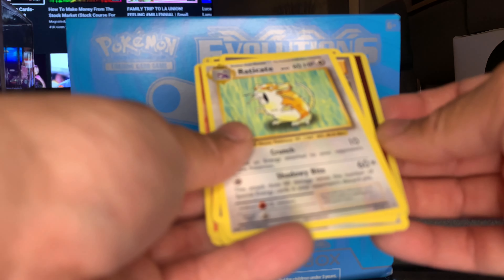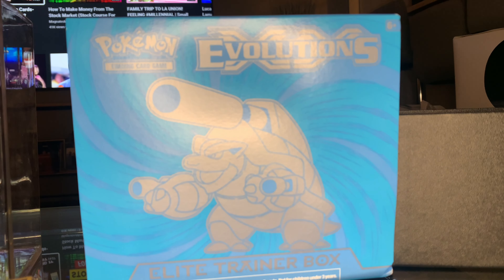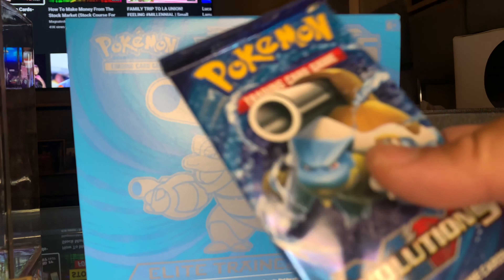Ooh, I have one of these — Magmar! A reverse hollow Rattata, Raticate, and a Pokedex. All right, okay.